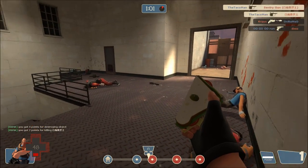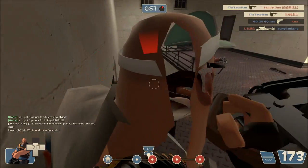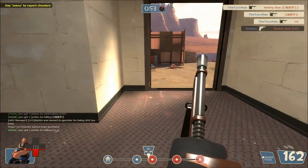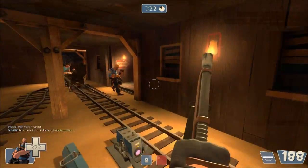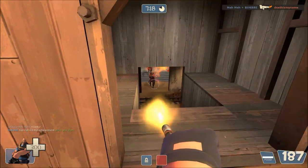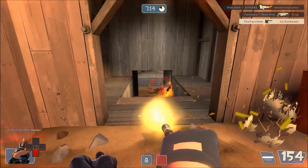Unlike traditional FPS classes like Scout and Soldier, which require positional aim and twitch reflexes, the Heavy relies more on being in the right place at the right time. Your obvious weakness is your speed, both in your movement and setting up your gun. The good Heavy knows how to minimize these weaknesses through positioning, tactics, and loadout.